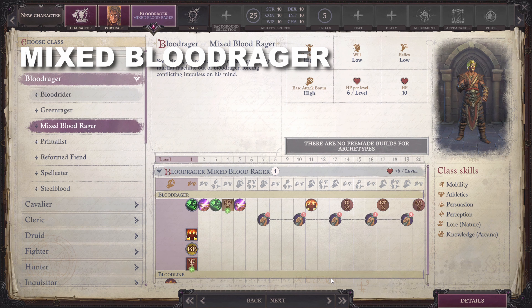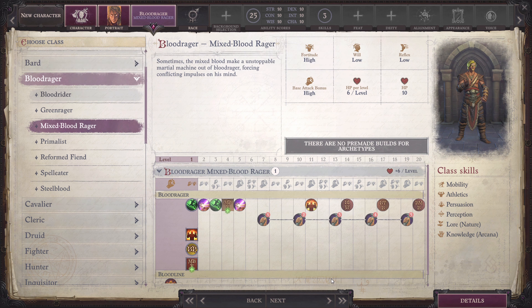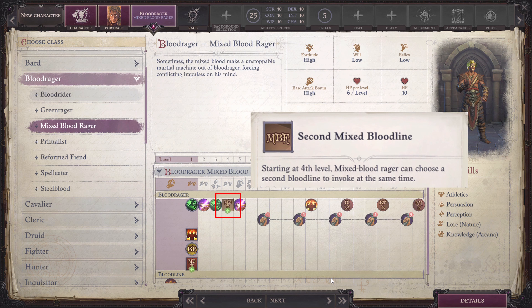Mixed Blood Rager: These Blood Ragers have mixed Bloodlines. At 4th level, they gain the Mixed Bloodline ability, wherein they are able to choose another Bloodline as a Blood Rager.